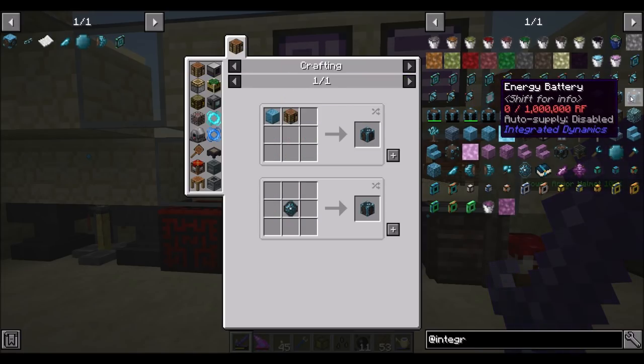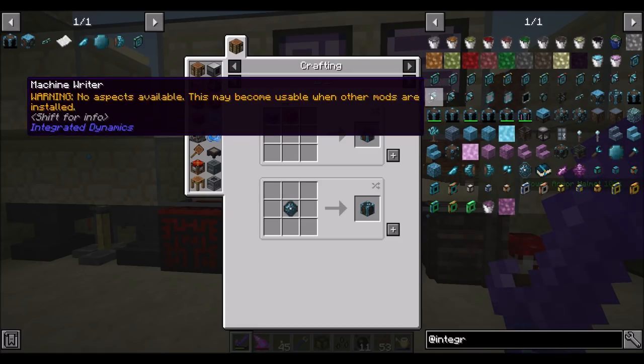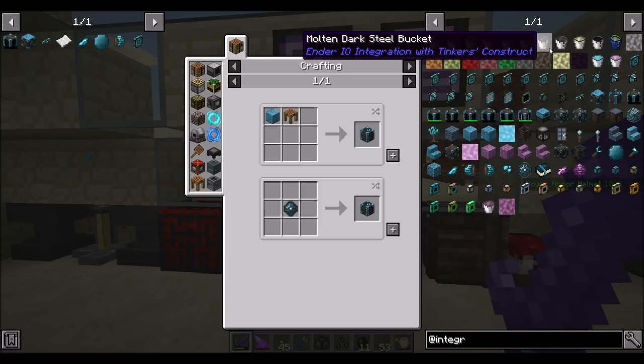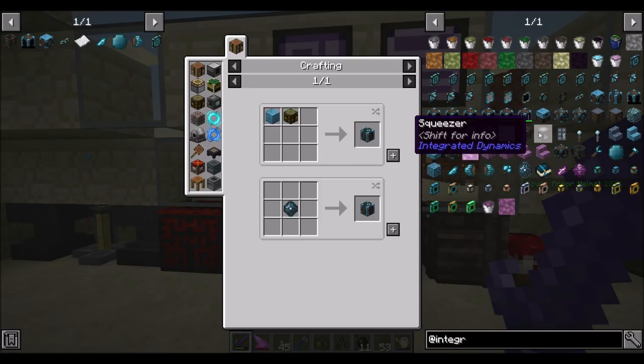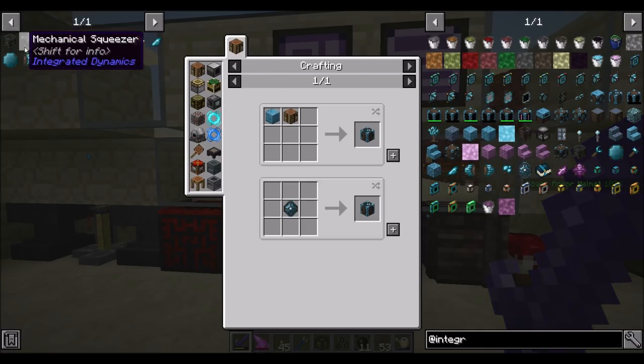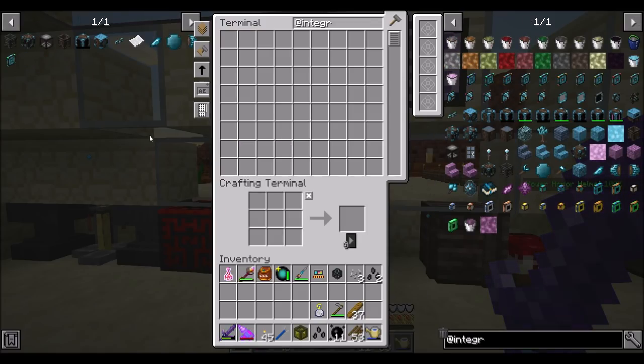We'll probably just make one of these — we don't need to auto-craft those. I don't know if the battery stuff is enabled in the pack, like it needing power, but if it does we'll make it happen. We're definitely going to need a drying basin and a squeezer — the mechanical version of those: mechanical squeezer, mechanical drying basin — hopefully not too expensive. Nah, easy peasy.